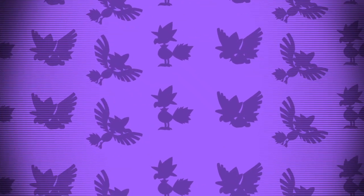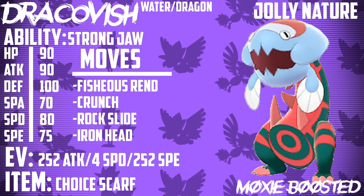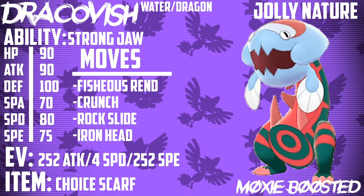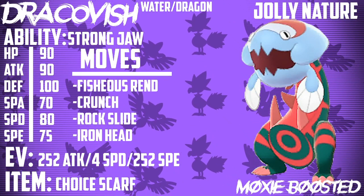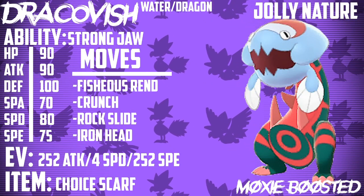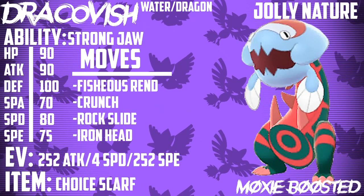The next set is essentially the same as Choice Band except instead of running a Dragon STAB, I decided to run Rock Slide. Iron Head is great for hitting Fairy types and getting the flinch, but Rock Slide being able to hit both opponents for huge damage and flinch them — 30% chance — is really good, especially since you're already going fast. That Choice Scarf will allow us to get Fishious Rend off pretty reliably before our opponent is able to move.